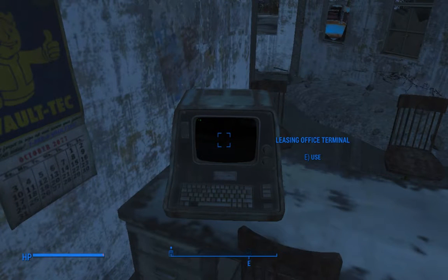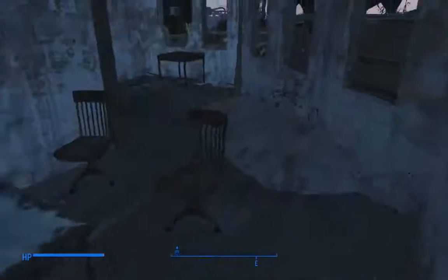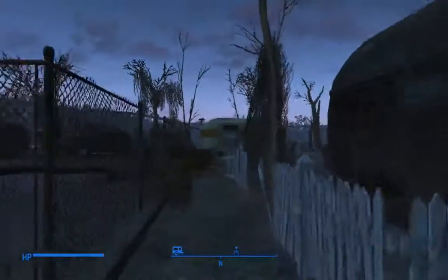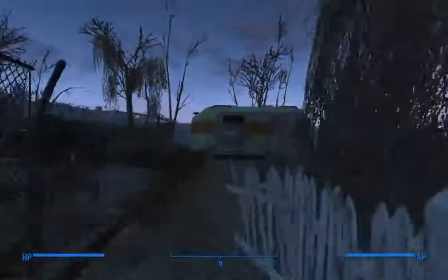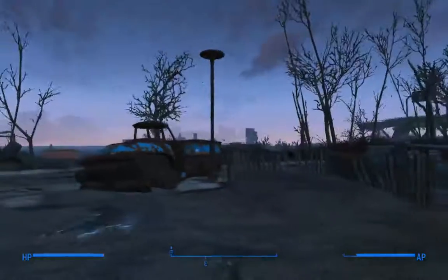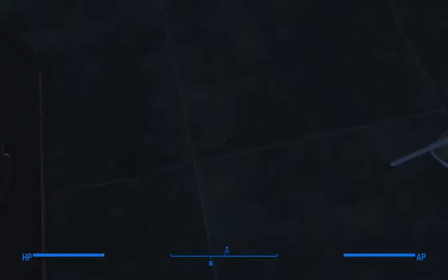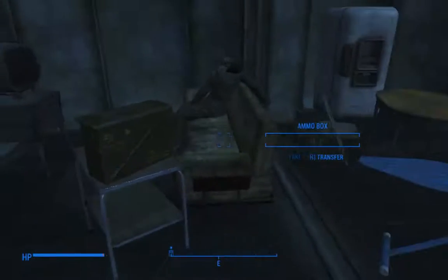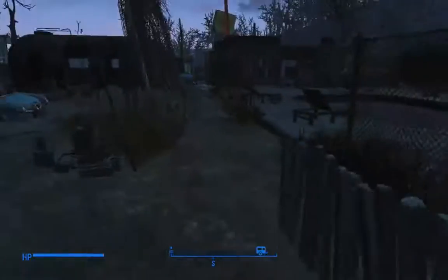I just thought you guys would like to see that. There's also a power armor suit — there's a key in this safe that unlocks that right there. This little trailer over on the other side of the park, when standing right here, will have a power armor suit — usually missing a couple pieces if you're lower level. And there's all kinds of glowing fungus littered about and other stuff to pick up here.